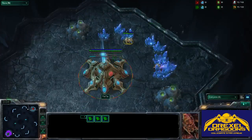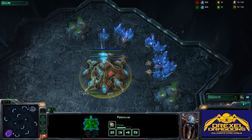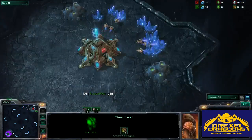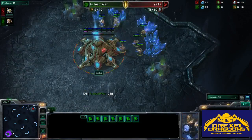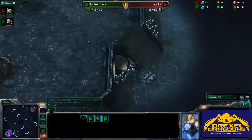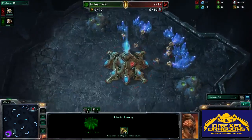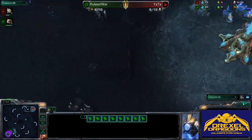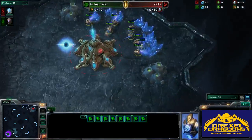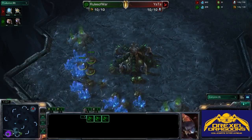I believe Yata is a GM player, so this is a very exciting match for Rules of War, who is only a measly Masters player. He's sending out his first Overlord to scout, pretty standard. It looks like we're going to see basic openings — doesn't look like any two-gate cheese from Protoss. I would expect Protoss to either go for one-base pressure or a three-gate expand, as holding this with a forge-fast expand is kind of challenging. Rules will most likely do a standard 14-gas-14-pool expand on this map.